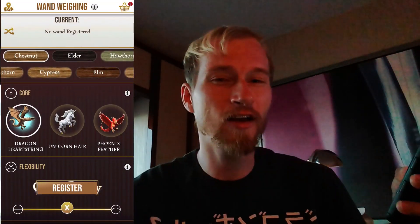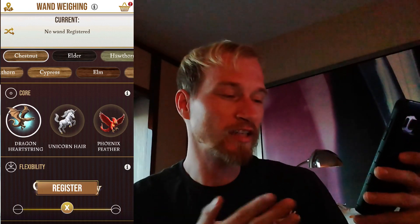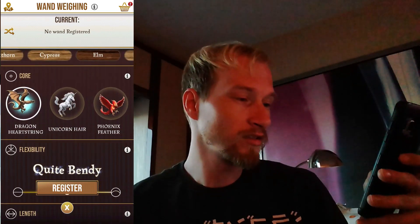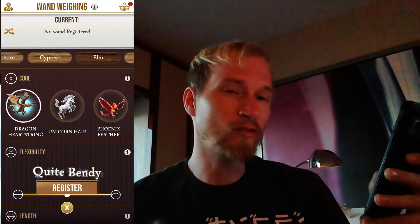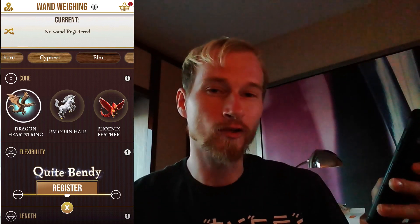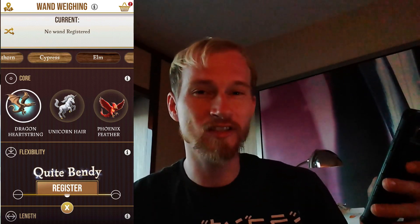I don't know exactly how that works — if each wand is harder to use based on your core, your wood type, and the flexibility. I think that when you draw the symbols while using your wand, I think it'll go away faster or stay longer, or be easier to trace, based on all your different stats.